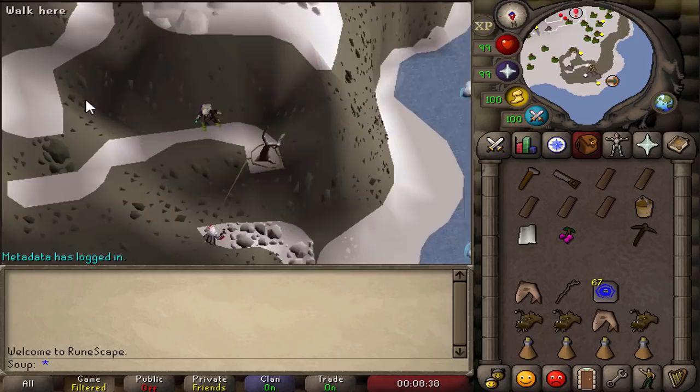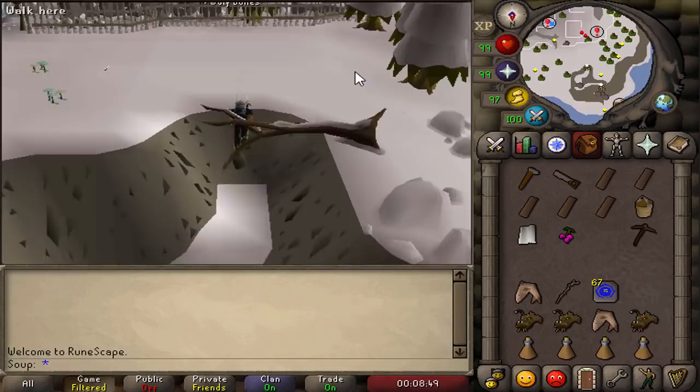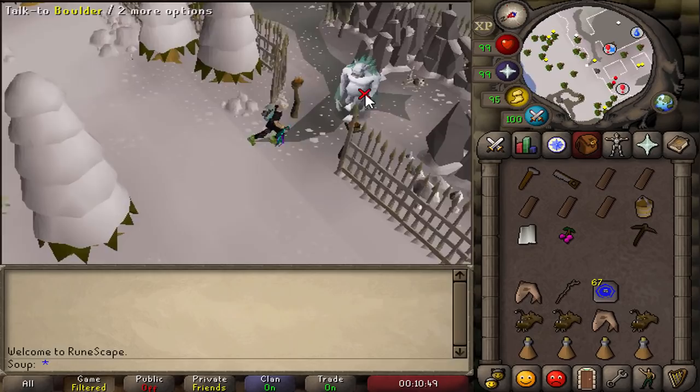Go past the fallen tree. You're now up here with a cutscene showing the brand new area — and that cave is where you want to go. Head southeast to a troll called Boulder who is blocking the gate. Talk to him — it's a troll town so no humans are welcome. Go through all the options; none of them will work, so you'll need to find a different way in.